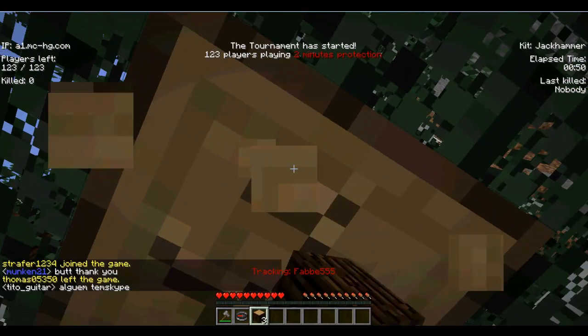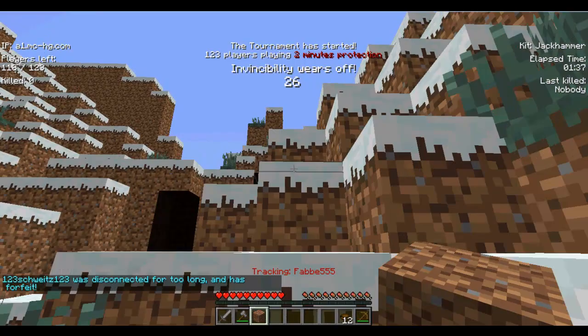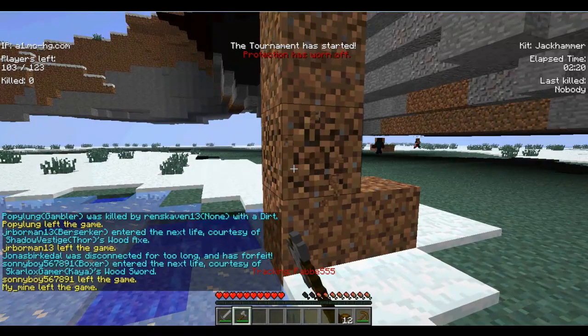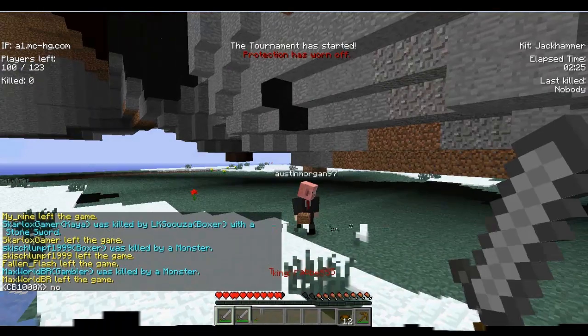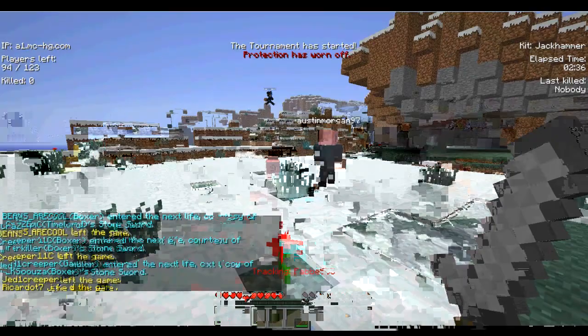This kit is mainly good for taking out towers. As you can see here, it just takes out all the grass blocks — look, I just take it out and it goes up, kaboom. He's almost dead there, but the kit has no PVP advantage. As I said, it's mainly for towers, so there's no point using it if you're focused on PVP or just like to fight.